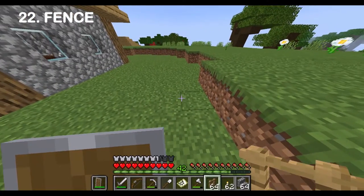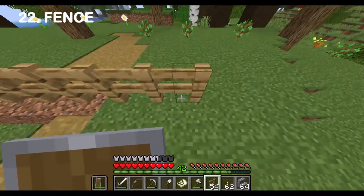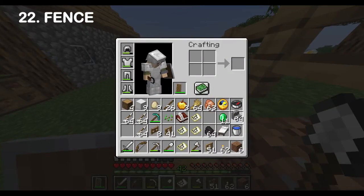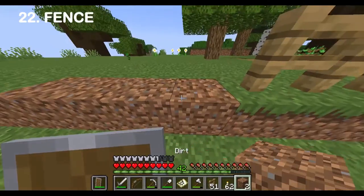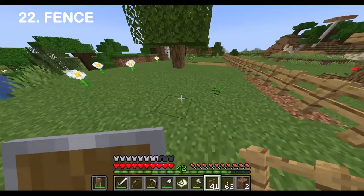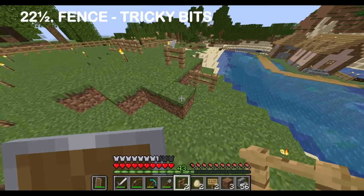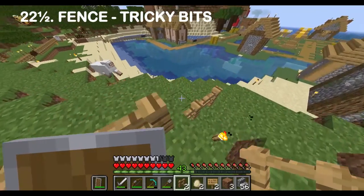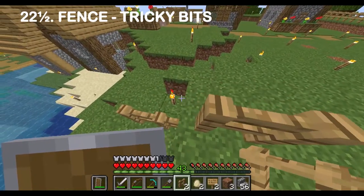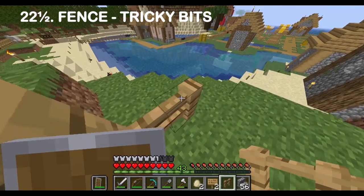I might have to mess around with dirt quite a bit to do this. So there's the fence — a nice line. There are a couple of tricky parts to the fence because you don't want villagers getting out or monsters getting in. This corner shape here — you can walk around the edge of it and monsters can walk around it too. So you have to build up and put a fence post on top so they can't walk around.